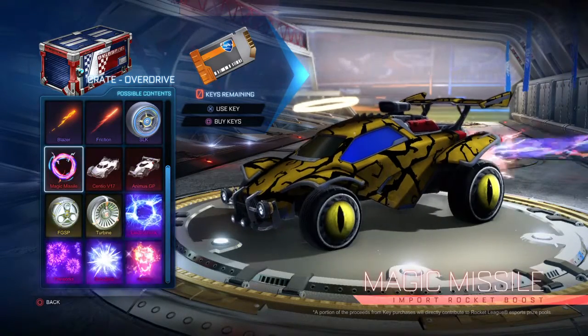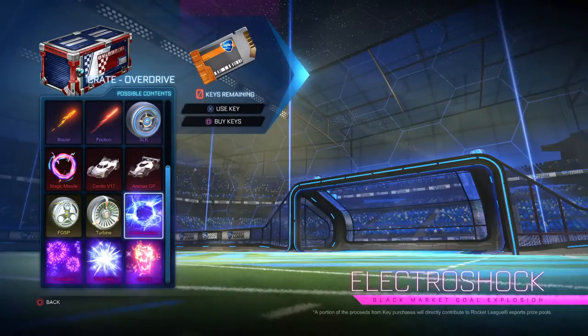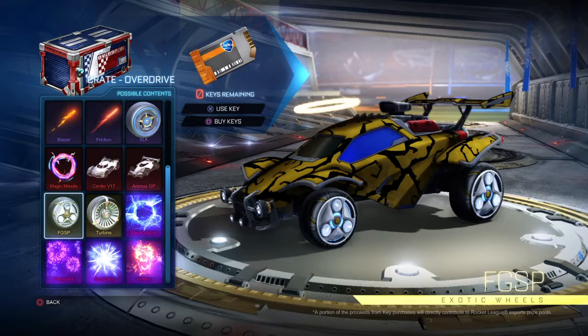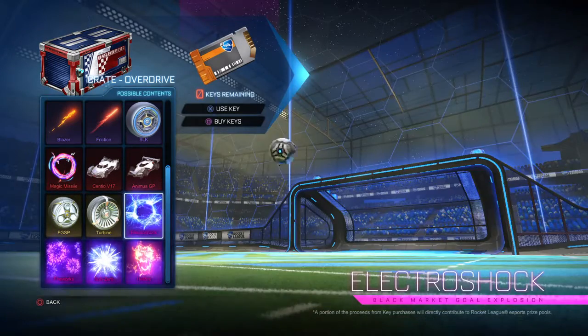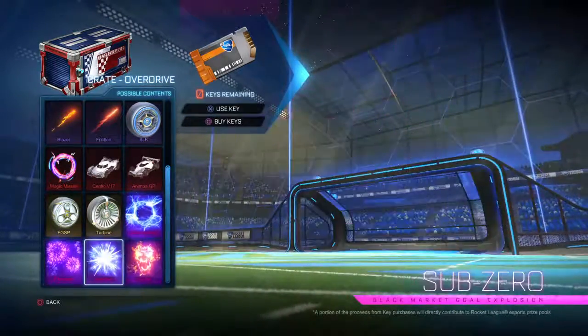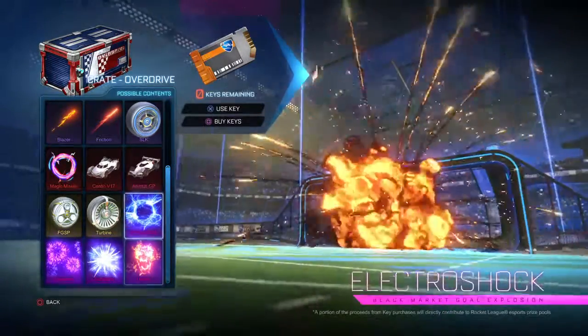So you guys can see: Analyst, GP, Fidget Spinners, Fidget Spinner wheels, Turbine wheels — which I've never looked at before — and Electro Shock fireworks, Subservient, and Hellfire.